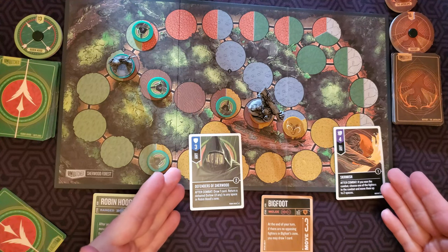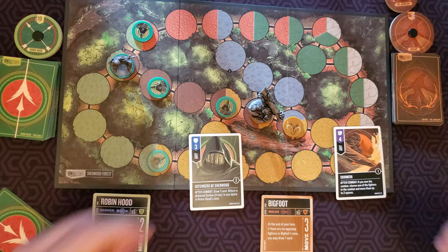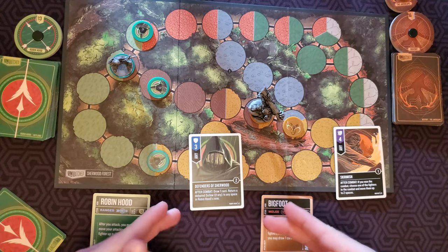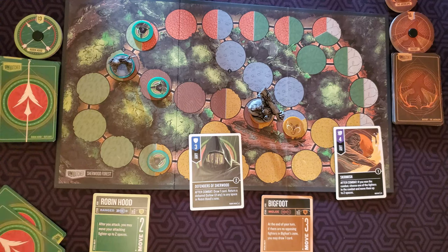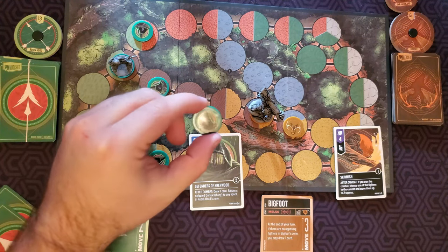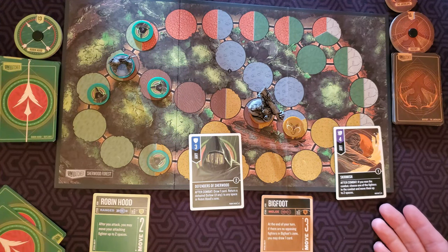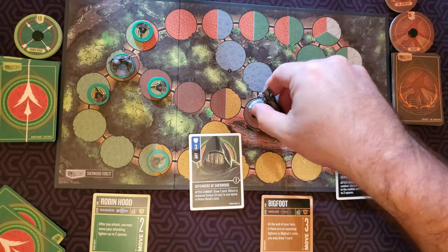Let's resolve this fight in real time. There is no immediate effect and no during-combat effect, so we resolve the fight. Bigfoot deals one damage to the outlaw, but the outlaw only has one health, so it is removed from the board and defeated. There are two after-combat effects — they tied, so the defender resolves first. The defender's card says 'after combat, draw one card' and 'return a defeated outlaw, if any, to a space in Robin Hood's zone.' So even though the outlaw was just defeated, it returns to any space in Robin Hood's zone. Bigfoot's card says 'if you won the combat, choose one of the fighters in the combat and move them up to two spaces.'